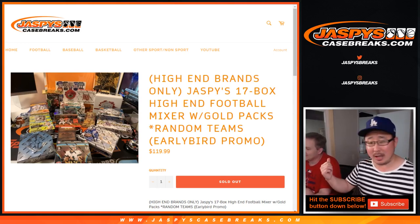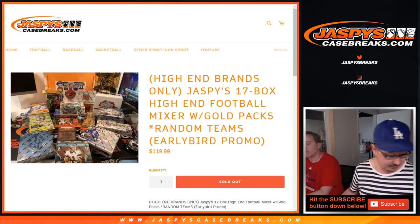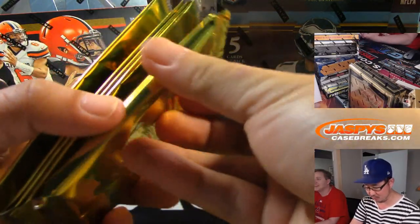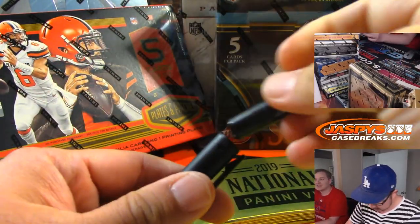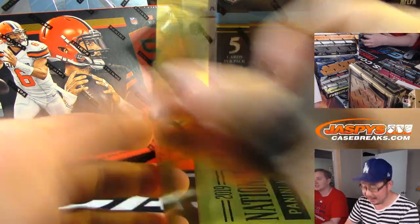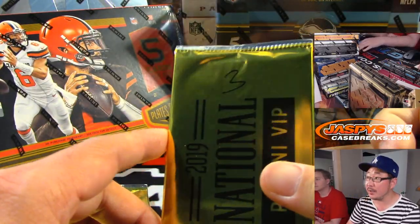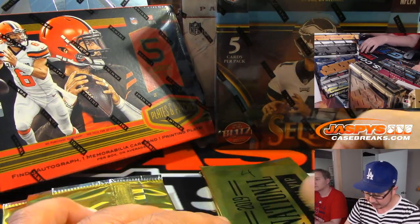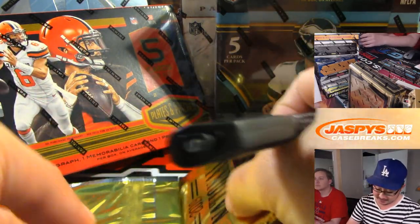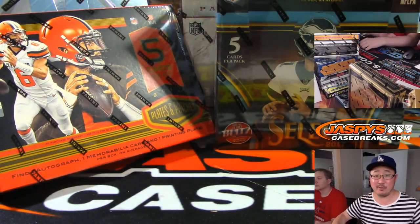Hi everybody, Joe for JaspysCaseBreaks.com, along with Nick. We're about to do Jaspys 17-box high-end football mixture featuring some gold packs that we're giving away. Here are the gold packs right here. I'm going to number these gold packs — there's one fat pack right here too. We're going to number these right now. Thin ones generally have the autographs. At the end of the break, we're going to pop these open live for you.